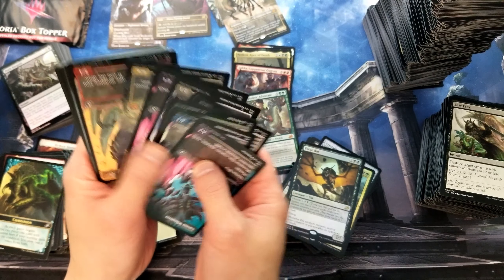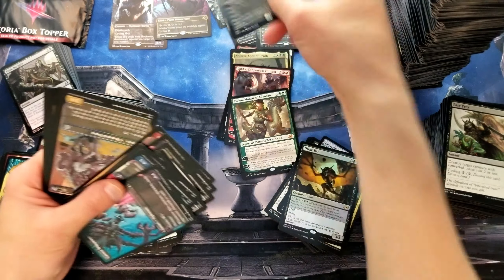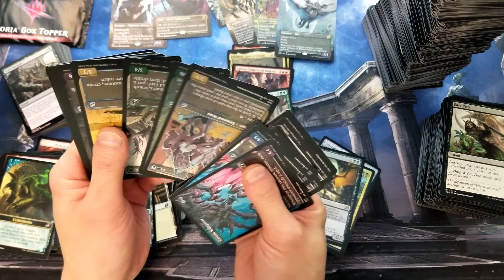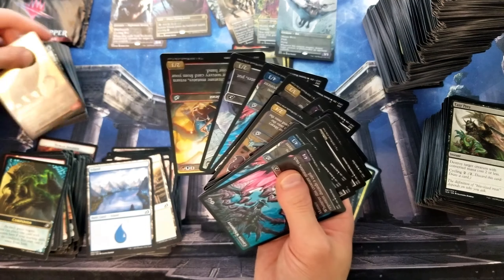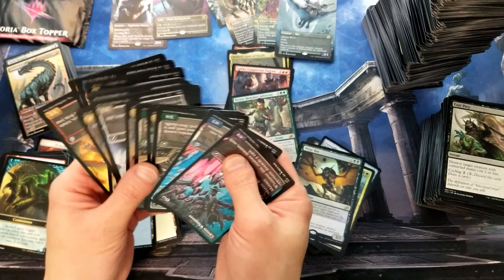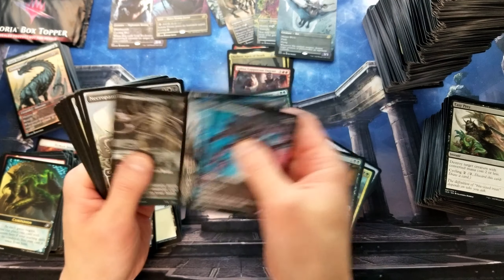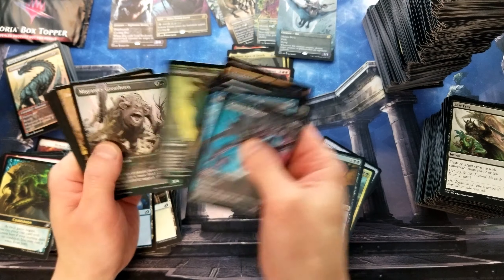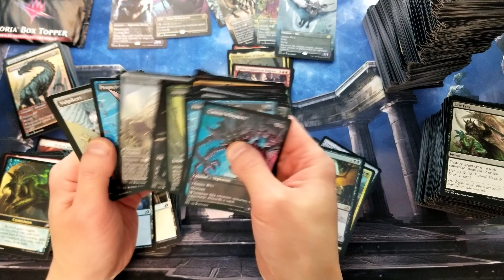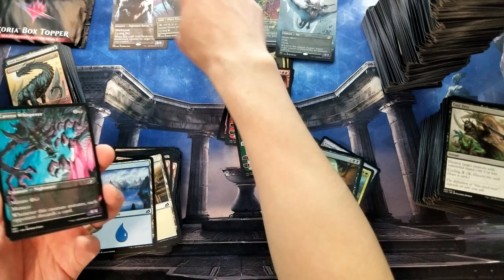Carter's like, 'Jake, you gonna open that last box topper, buddy?' I sure am. We are just flush with foils — that's pretty sweet. We only got one foil, or I guess two. One, two, three, four, five, six, seven, eight, nine, ten, eleven, twelve, thirteen, fourteen, fifteen, sixteen, seventeen, eighteen, nineteen, twenty, twenty-one, twenty-two, twenty-three, twenty-four, twenty-five. I think that seems probably about right.